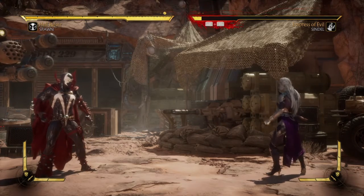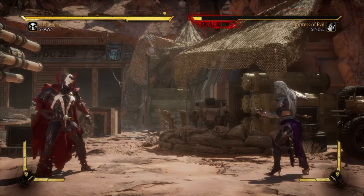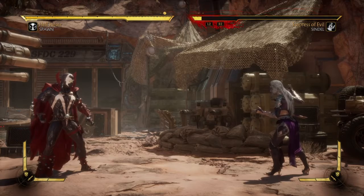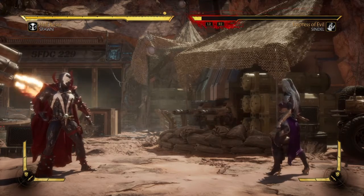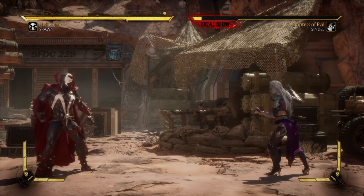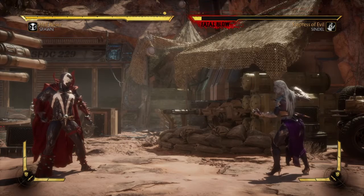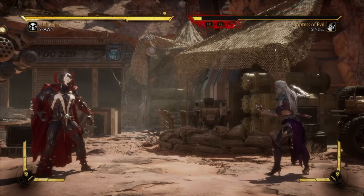That's L1, or 1 and 3, which would be Square and X on PlayStation and X and A on Xbox. By default it's a back grab so you don't need to press back, but you can do it just to be safe.